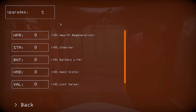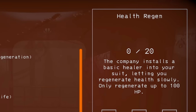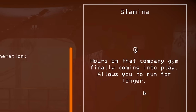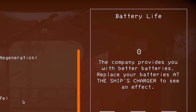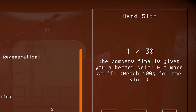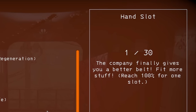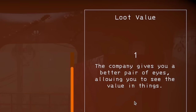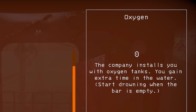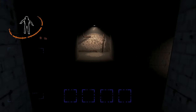You can do things like upgrading your health regeneration, which lets you regenerate up to 100 HP; stamina, which allows you to run a little longer; battery, which gives your equipment a little bit more juice; hand slots, which is not too overpowered as it only gives you one additional equipment slot if you fully max it out; value, which gives the scraps that you find a little bit more of a price bump; and oxygen, which gives you a little extra time to survive underwater.